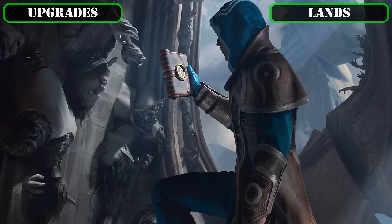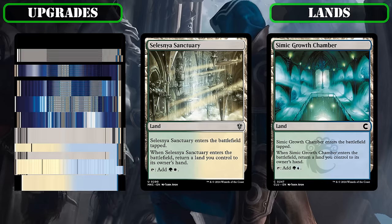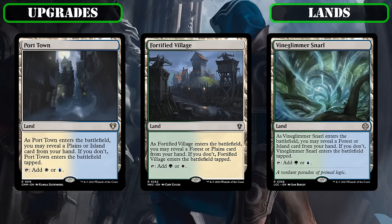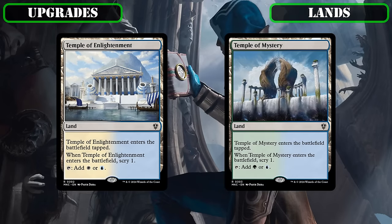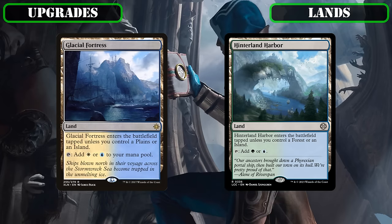The very first thing we'll be correcting is the core build's land base, as its glacial speed is too much of a liability. As such, we'll be replacing the Bounce Lands — Azorius Chancery, Selesnya Sanctuary, and Simic Growth Chamber — with the Reveal Lands Port Town, Fortified Village, and Vine Glimmer Snarl, all of which take advantage of our basics and lands with basic land types to usually come into play untapped, thereby speeding up our mana base without sacrificing consistency. We'll also be cutting the Scrylands Temple of Enlightenment and Temple of Mystery in favor of the Check Lands Glacial Fortress and Hinterland Harbor to further quicken up our mana base.